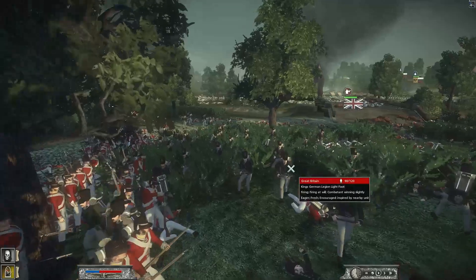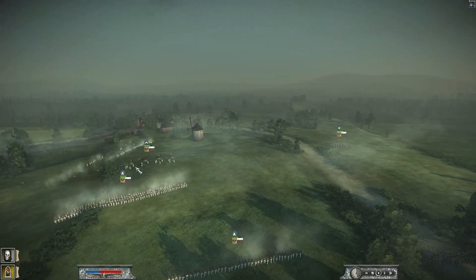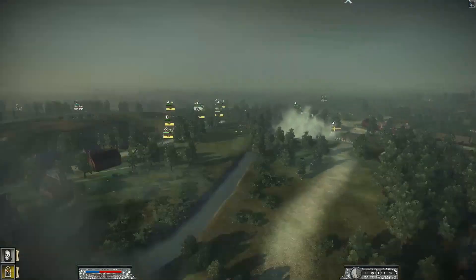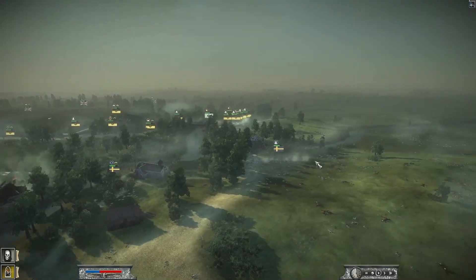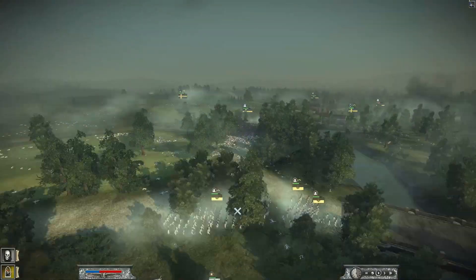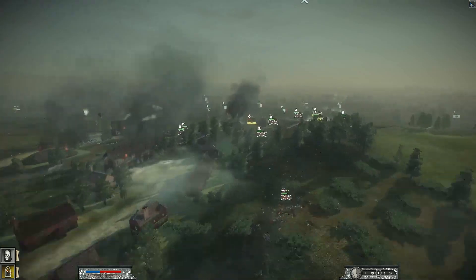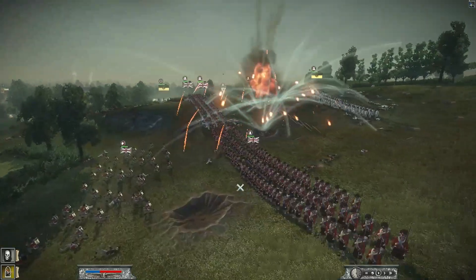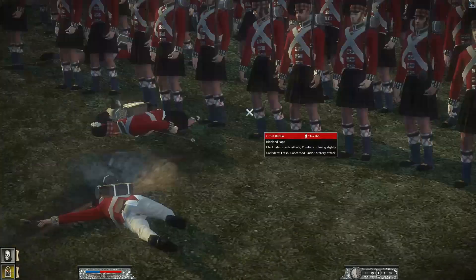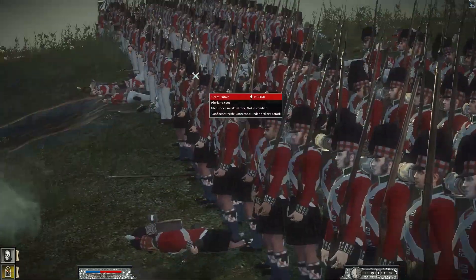Great Britain is still holding this line - King's German Light Foot in the middle, a regular Foot unit there. Partially Russia has started to move up his reinforcement units. France is still pretty strong on this side of the battlefield. Sweden looks like he's trying to get away - pulling away from combat. Austria is now retreating back across the bridge, maybe going to meet up with Great Britain or just hold this bridge. More artillery strikes are coming in onto the Great Britain force.